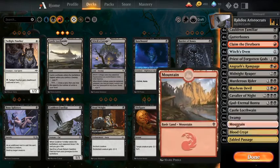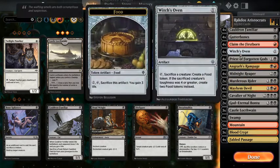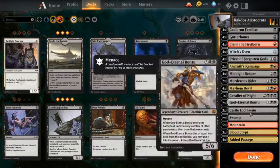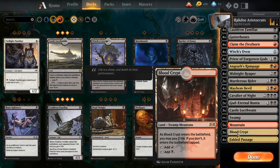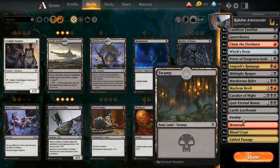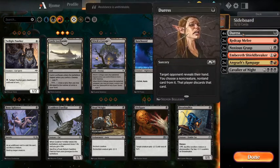The mana base is nice. We've got three Castle Locthwain, which is nice card draw as well. Once again we don't really mind about the life loss because we've got the Cauldron Familiar and the Witch's Oven. Then we've got 10 Swamps and 5 Mountains — this is quite heavily black, but we do need those red sources for Mayhem Devil, Claim the Firstborn, and some other cards. We've also got Blood Crypt; I'm only running three but I'd have four with extra rare wildcards. Fabled Passage is really nice because you've got the sacrifice triggers which trigger Mayhem Devil, and it's great mana fixing.